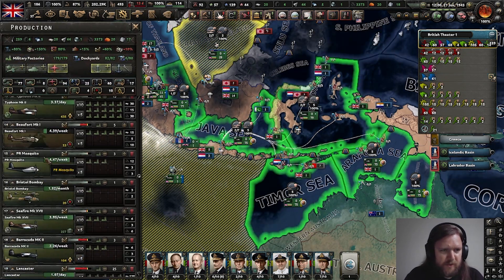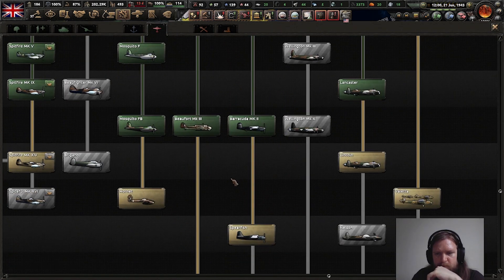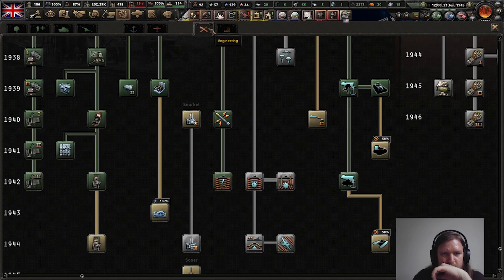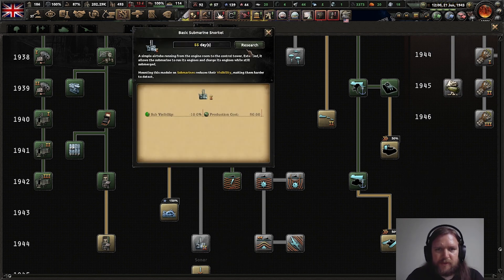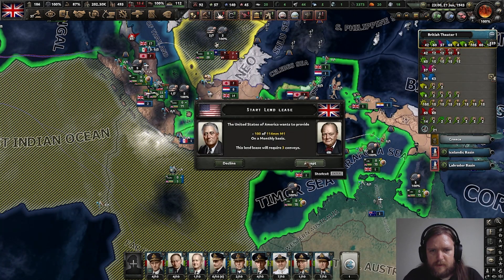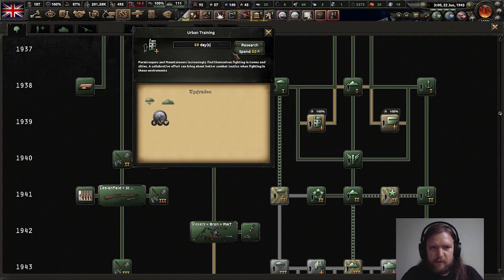Bofords, nice. Let's go and upgrade our Bofords to the mark threes. We should probably get a snorkel just because it could be added to some of the newer submarines most likely. There's survival training which gives us better acclimatisation. Let's also get these.